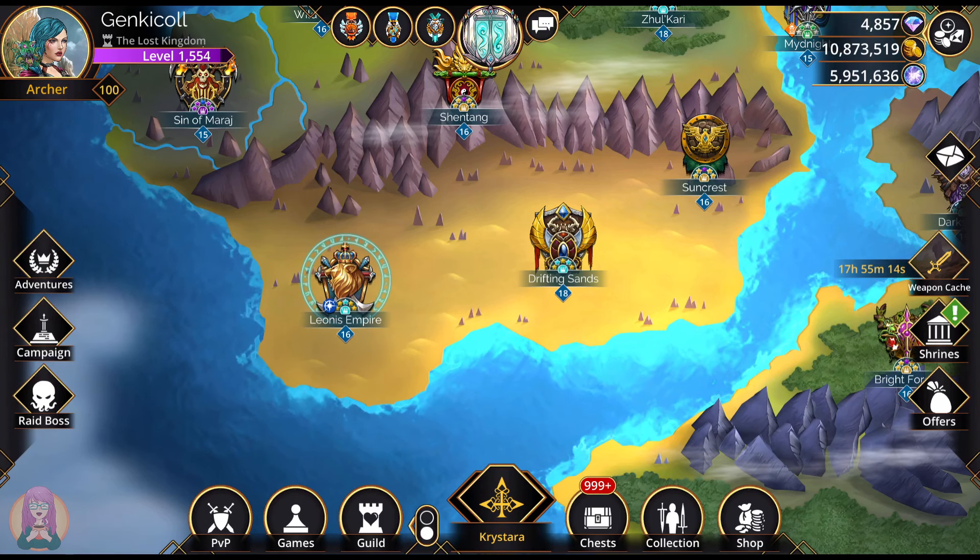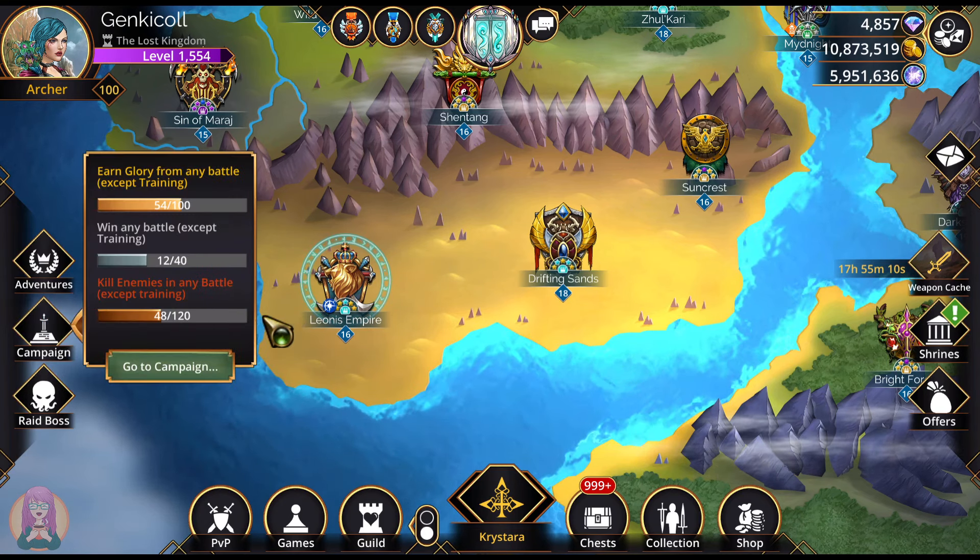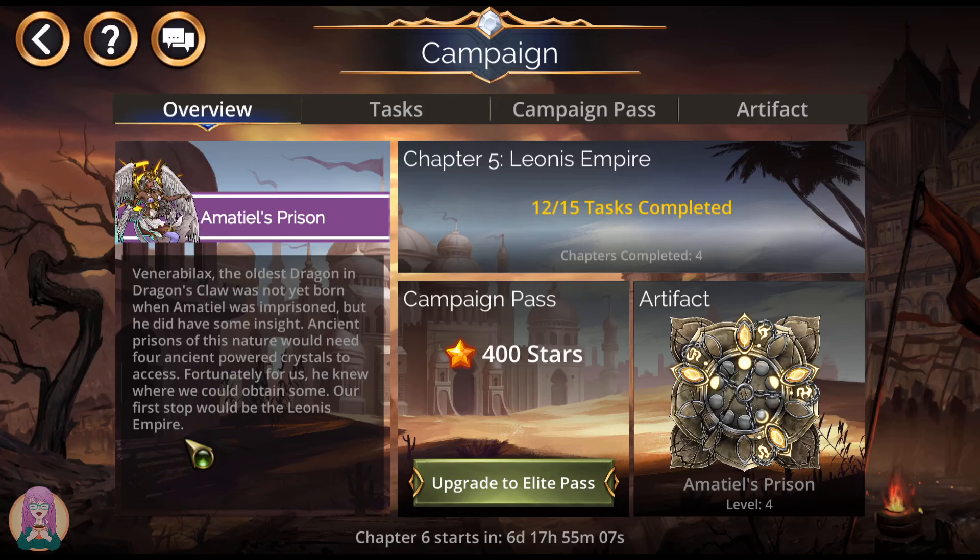GenkiCall here with Leonis Empire for the week of April 22, 2024. First off, the lore. Venerabilix, the oldest dragon in Dragon's Claw, was not yet born when Amatiel was imprisoned, but he did have some insight. Ancient prisons of this nature would need four ancient powered crystals to access. Fortunately for us, he knew where we could obtain some. Our first step would be the Leonis Empire, which is where we are this week.